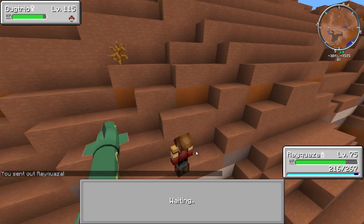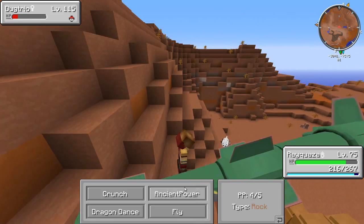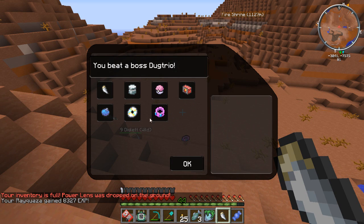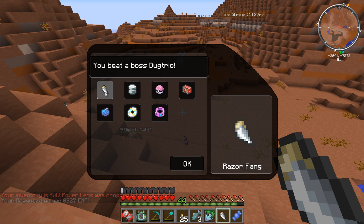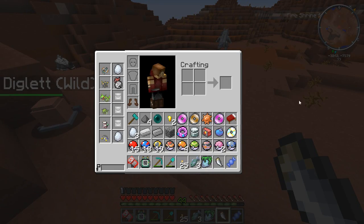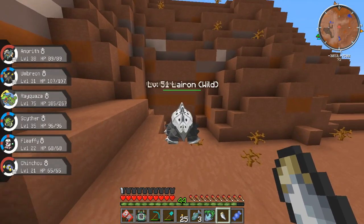If Rayquaza can't get this done - wait, okay, we're gonna be set! Look at that - drops for days! I don't see a master ball... oh, a Razor Fang! That's huge - I've been looking for a Razor Fang for so long! Look at the loot, he just dropped so much. Let's get rid of the redstone. That was some insane loot, but still no level on Anorith.